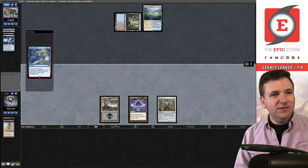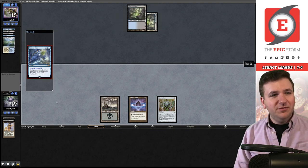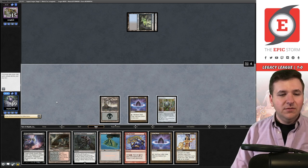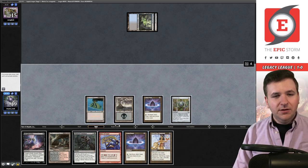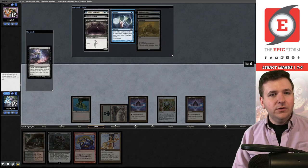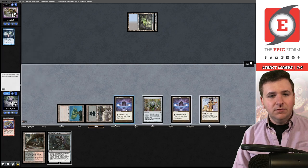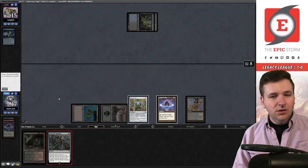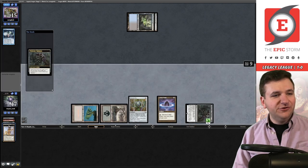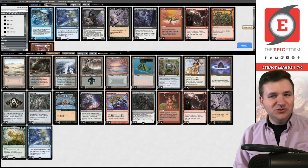Storm three. They have four in hand, they will fetch and respond, grab another copy of Underground Sea, cast Brainstorm — Echo back on the stack, it resolves. Lotus Petal, Thoughtseize — they're Shadow! Rite of Flame, Lion's Eye Diamond — I thought they were Doomsday. Wishclaw, add triple black, go to four, kill you through Force. Thoughtseize on turn three — we got there!